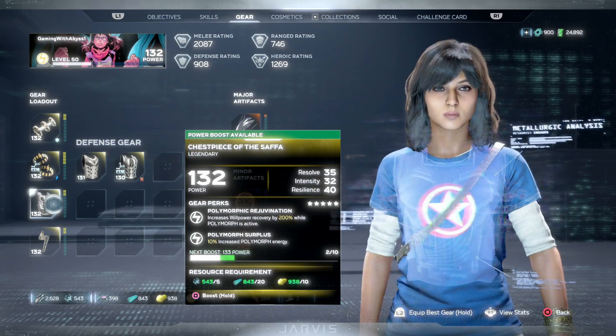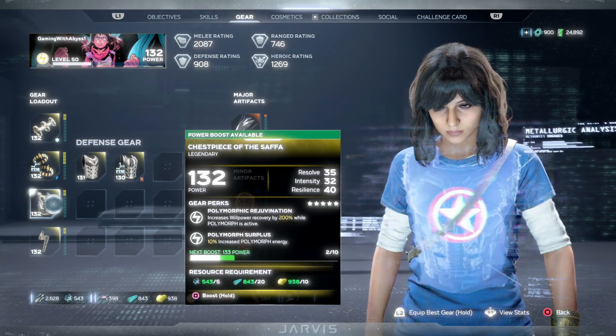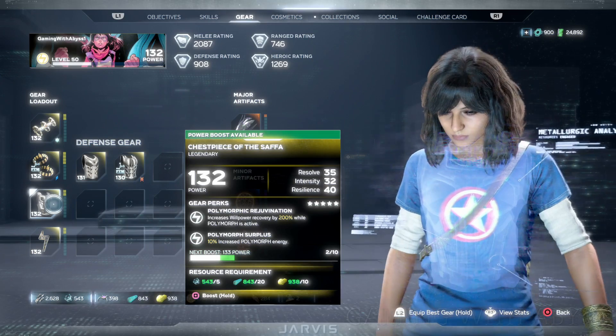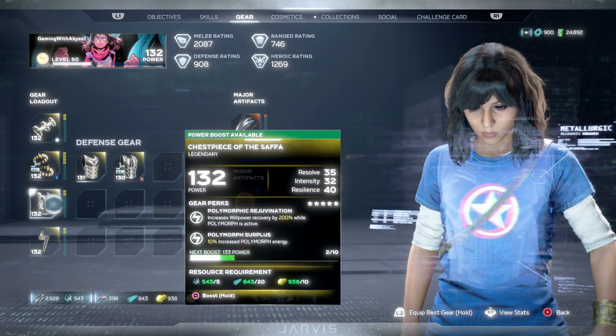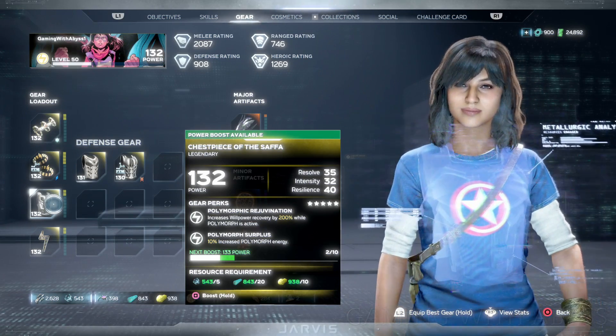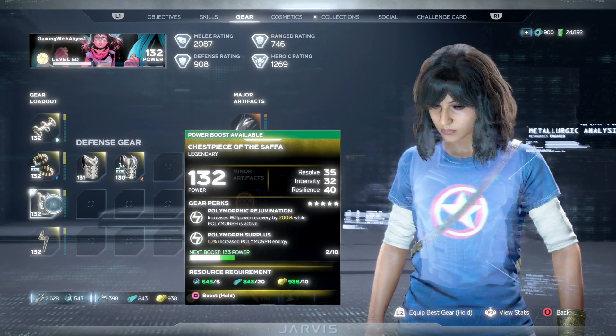Moving on to the chest piece — you can get this by completing hive missions. The first perk is increased willpower recovery by 200% while polymorph is active, and the second is a 10% increased polymorph energy. Let me show you a quick example of this willpower recovery.